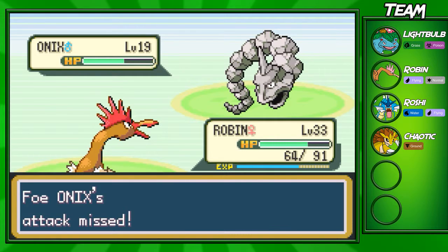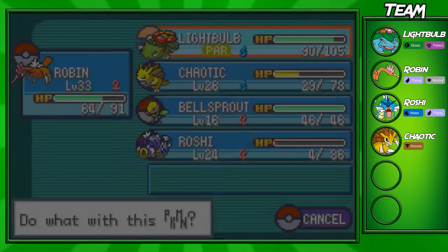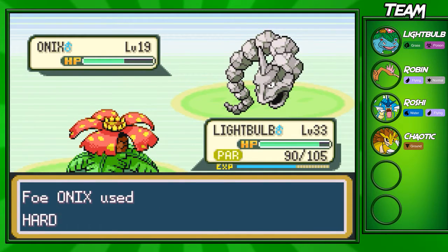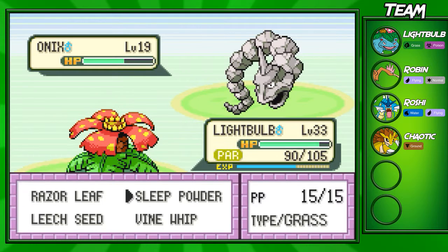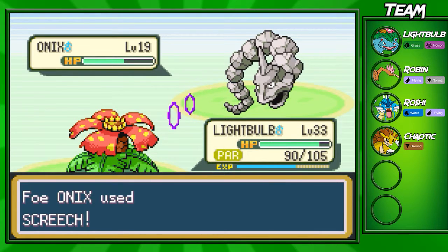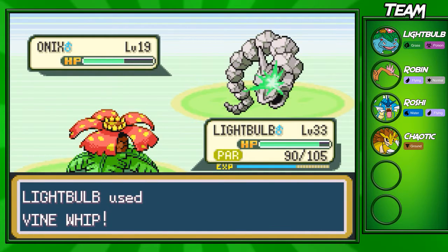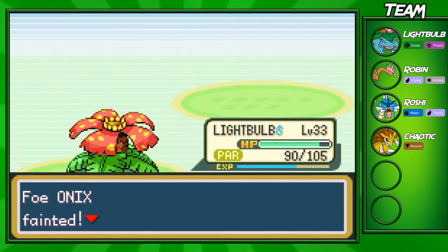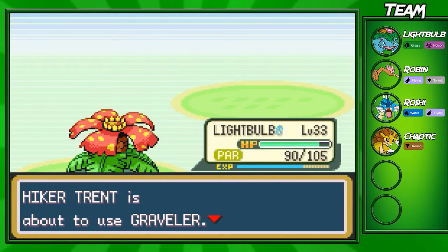He's gonna go for a Bite — not gonna hit though. Let's switch out. I don't think Robin can survive if the Onix has Rock Throw. Robin is super weak to rock-type moves, and I think Onix is a high enough level to knock out Robin because Robin doesn't have the greatest defenses in the world — mostly if he went for Screech beforehand. So we're gonna take it out with a Vine Whip, and we're almost up to level 34 still.